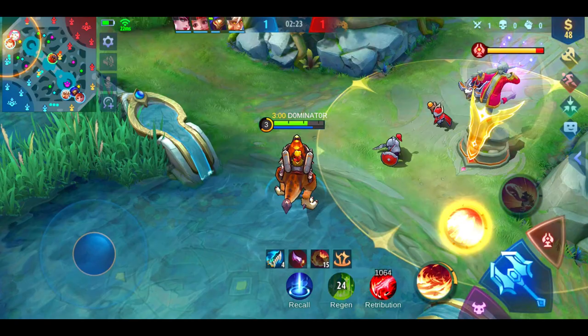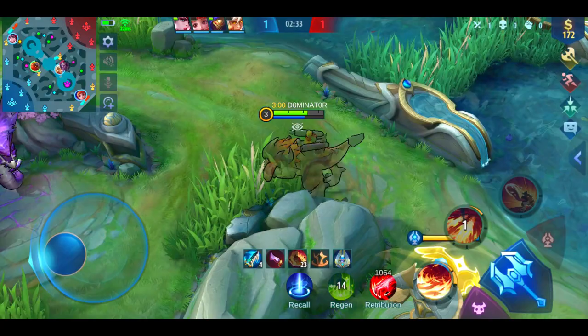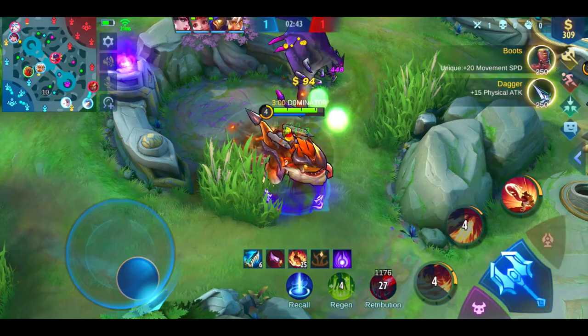You can use minions to get your stacks back quickly. When using the skills right, you can get 6 stacks from the first kill and 3 stacks from the second one. Try to return to your blue buff when it spawns again. It's important to get the jungle item stacks to increase Barretz's physical damage.